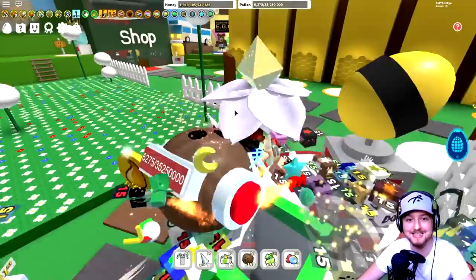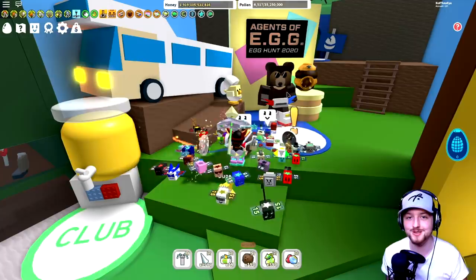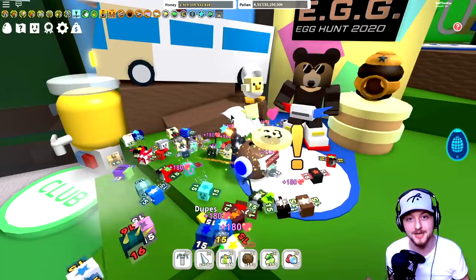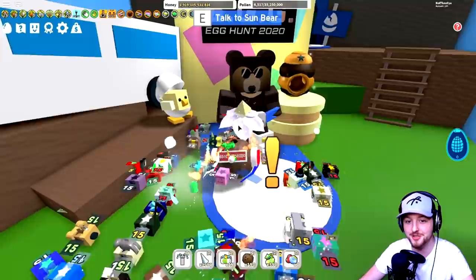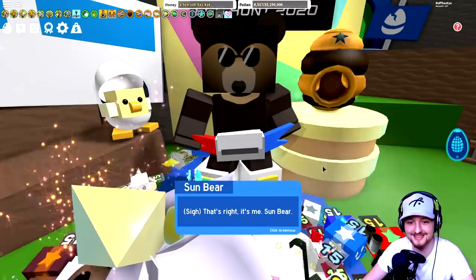Finally it's here - look, Agents of Egg 2020 Egg Hunt, Bee Swarm Simulator! It is the official return of Sun Bear - it's been a while since we've seen him but he is here to give us a brand new quest line. On it has said the egg hunt content has just been released, but expect some more normal game content maybe sometime this weekend. Should we click and see what Sun Bear has to say?